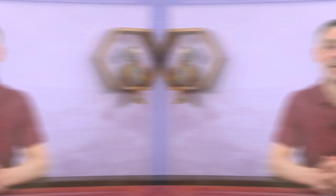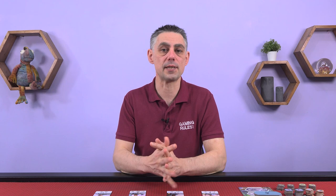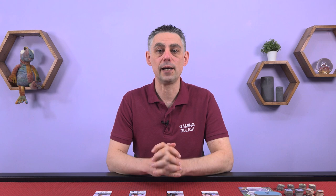After the second assembly in a 2-player game, or after the third assembly in a 3 or 4-player game, the game ends and you perform final scoring. Each player scores followers for sets of dinos they have in their enclosure, and players also score points for any leftover assets. And that is how you play Perseverance Episode 2. If you found this video useful please give it a thumbs up and leave a comment, and do the same if you've got any questions. Thank you again to Mind Clash Games for sponsoring this video, and to all my Patreon supporters. Until next time, take care and thanks for watching.